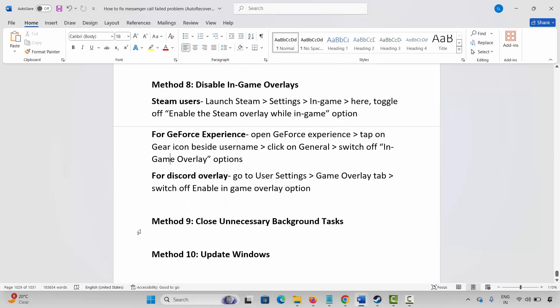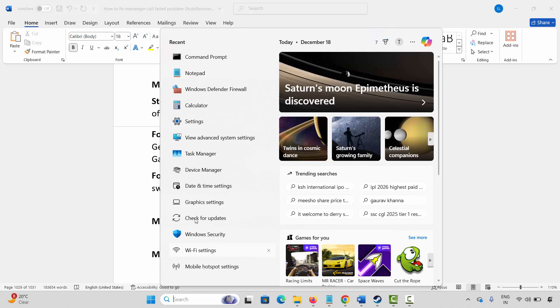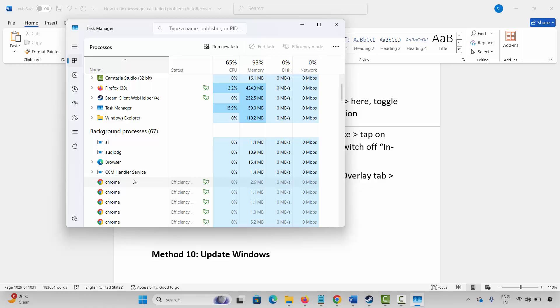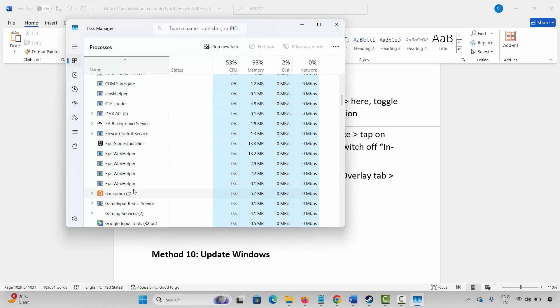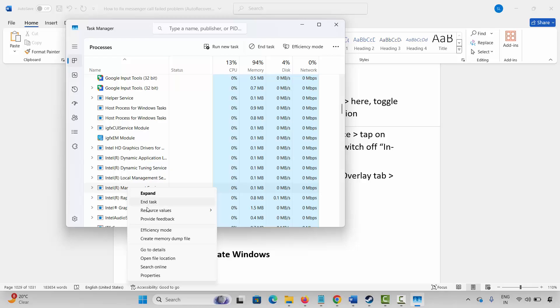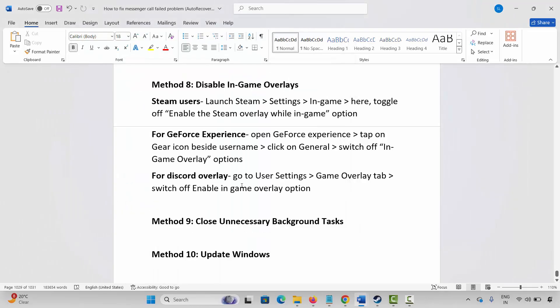Next is to close unnecessary background tasks. Go to Windows search, search for task manager. Under the processes tab, search for apps that are of no use but still running in the background. Select them, right click, and click on end task. Once done, this will completely close the app from the background. Then launch the game and check if it's working now.